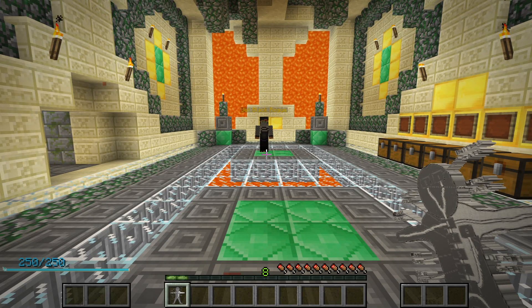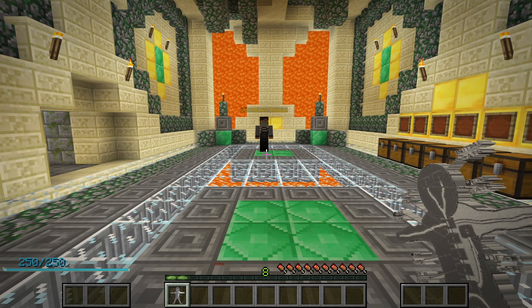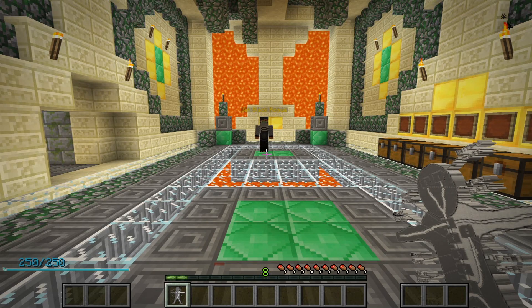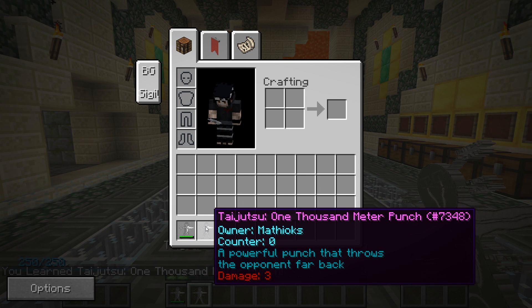Alright, let's do this. Taijutsu is a stat that increases your damage when you're not holding anything at all. Just like Kenjutsu, this allows you to do damage without using any chakra at all. But just like Kenjutsu as well, it has the same trade-off. When using taijutsu or kenjutsu, depending on your stats compared to your opponent's, you can block or get blocked. Taijutsu skills also have a cooldown. Lastly, taijutsu skills scale with your taijutsu level, so the higher your taijutsu stat, the stronger your taijutsu skills will become.